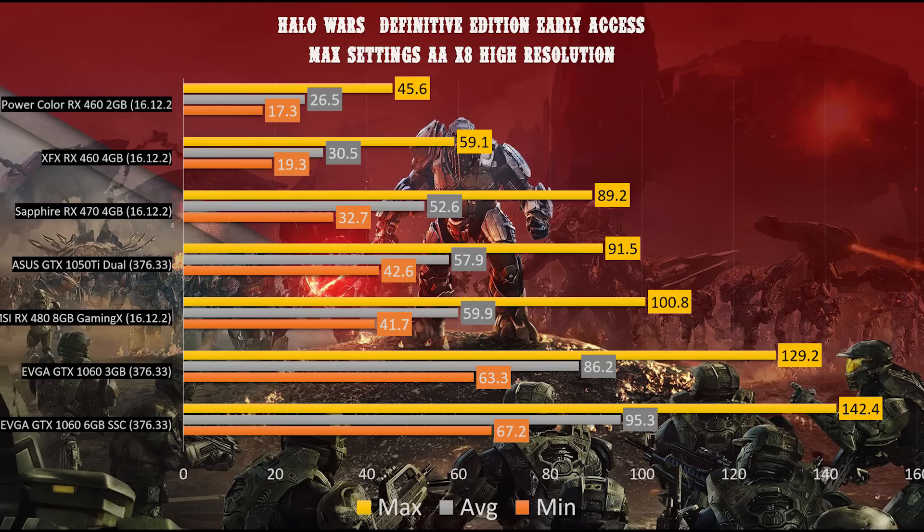The RX 480 beats the 1050 Ti overall with a minimum of 41.7, average of 59.9, and max of 100.8. The EVGA GTX 1060 3 GB steps it up further: minimum 63.3, average 86.2, max 129.2 — meaning at around $200 you're hitting 4K 60 FPS. The EVGA GTX 1060 6 GB Super Superclocked tops out with a minimum of 67.2, average of 95.3, and a max of 142.4.